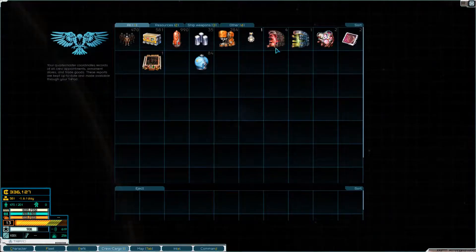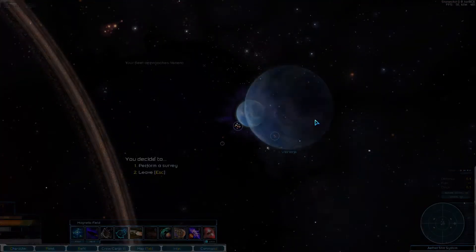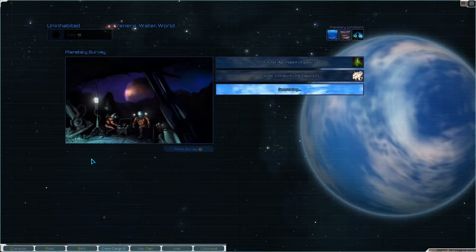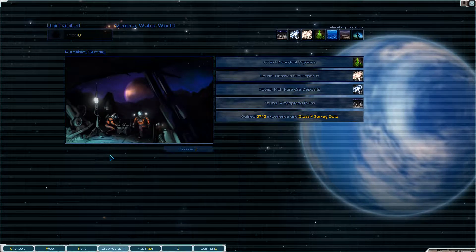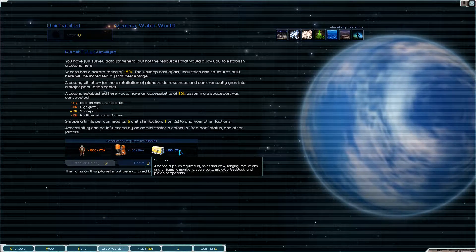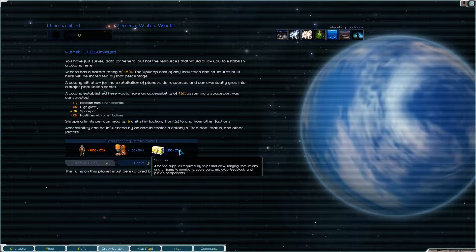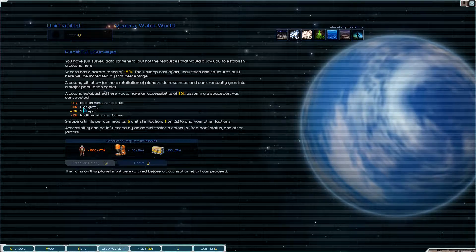We're pretty full on stuff so I think we're going to use our supplies on doing the surveys, and then when we're done with that we'll see about that mining station. Oh wow, look at this planet - we need to colonize that! That is awesome. My cat is being a cat - hey, come on get down. She was not as excited as me about this. It's an amazing place, pretty isolated.